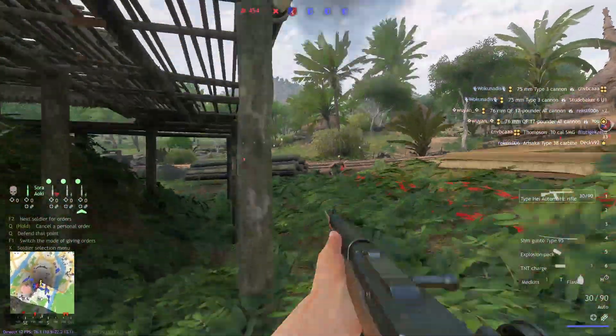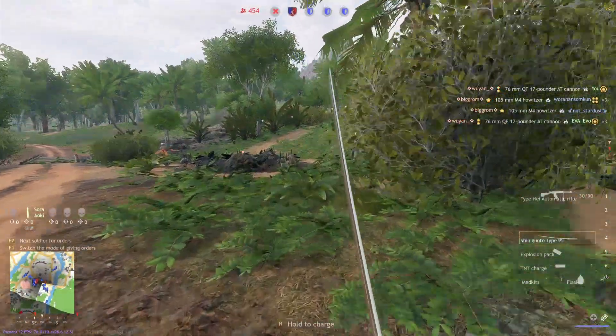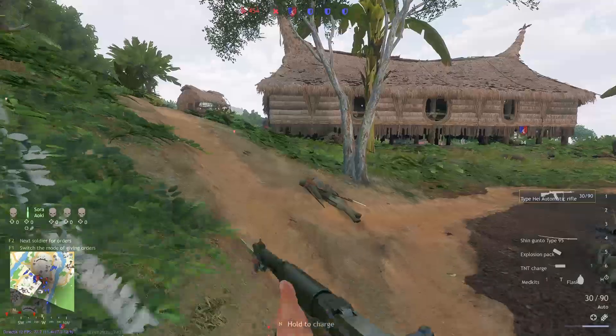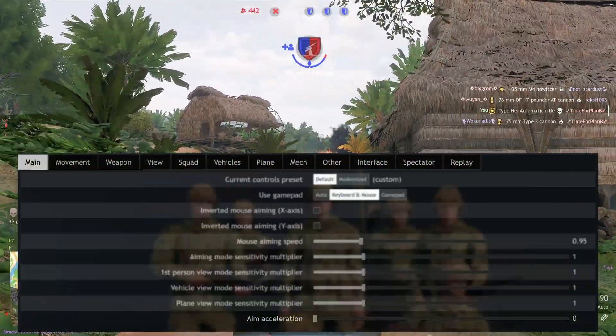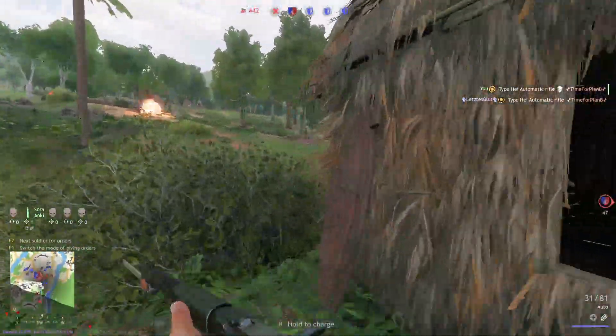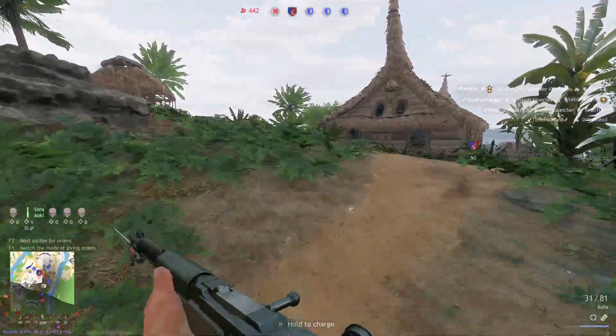Separately from graphics and UI, the keybinds we use are just as important to success and will be found within the controls menu. Make sure that you have aim acceleration set to zero. You should not be using this setting under any circumstance unless you are very knowledgeable on how to use it — and in that case you wouldn't even be using an in-game setting for it.